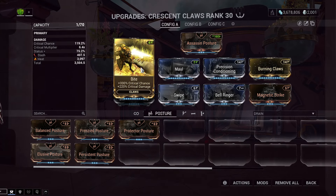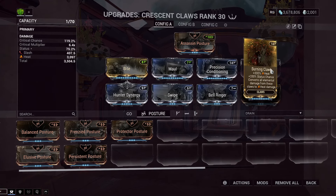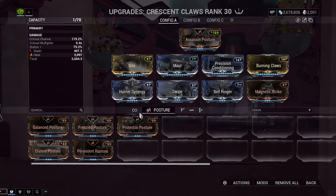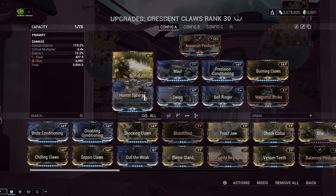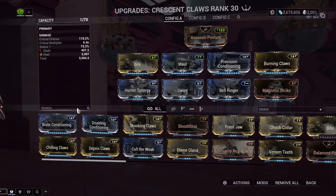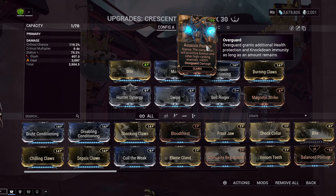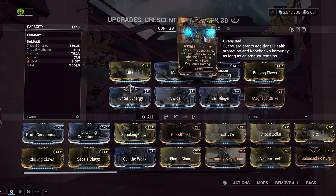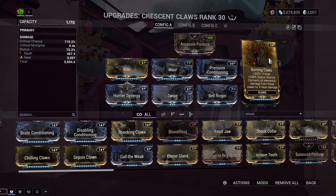We have Bite for crit chance and crit damage. Maul for melee damage. Precision Conditioning for melee damage. Burning Claws for 330 Heat and 330 Status Chance — it converts all your elements to heat. Also, with the claw mod, if you want to proc Archon Stretch, consider using Shocking Claws instead. But if you don't care about Archon Stretch or just want maximum DPS, use Burning Claws. Especially with Assassin Posture making him specifically target Eximuses — Eximuses a lot of times will have armor, so the partial armor strip from Heat further helps on killing those Eximuses.